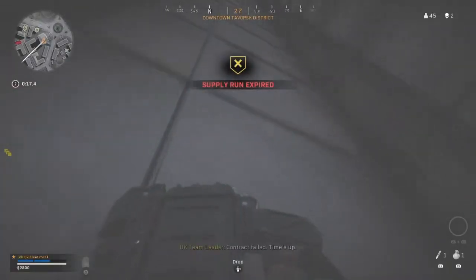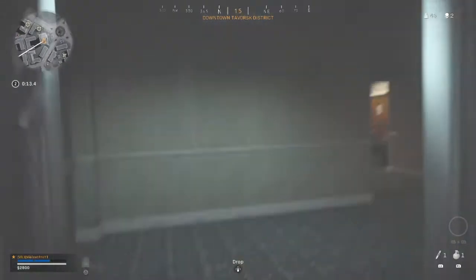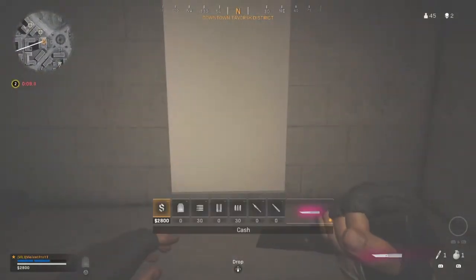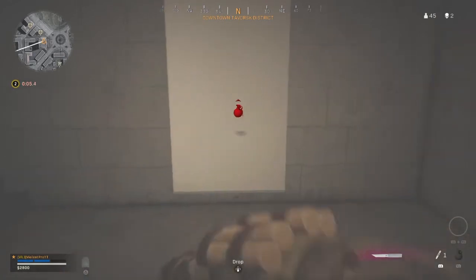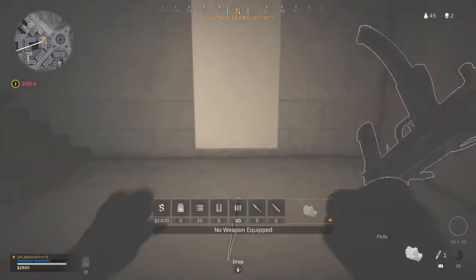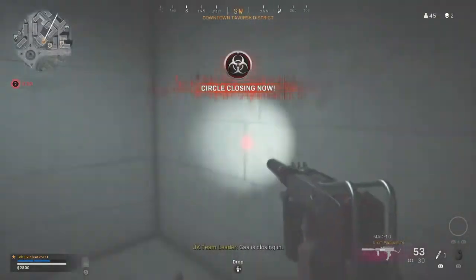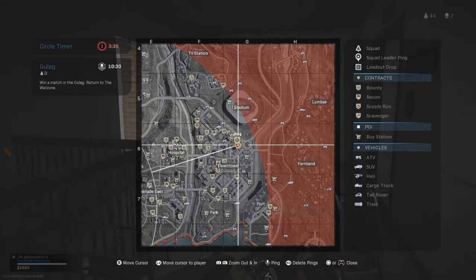Here in the video I'm about to show you how to do this real quick. Basically what you do is you take your grenade and you throw it at the wall, then you pick it back up. Right after you pick it back up, while you're holding it, you drop both your weapons immediately. As you can see right there, your grenade will go away — you won't have the grenade anymore.